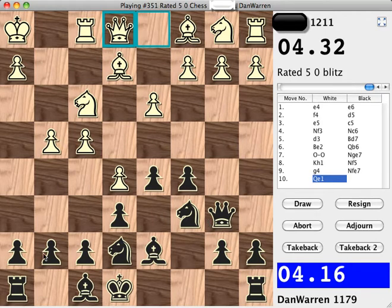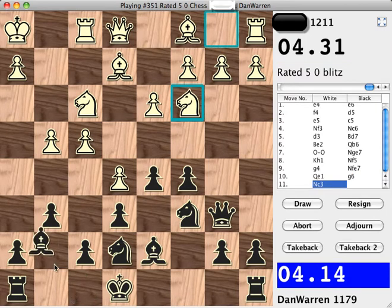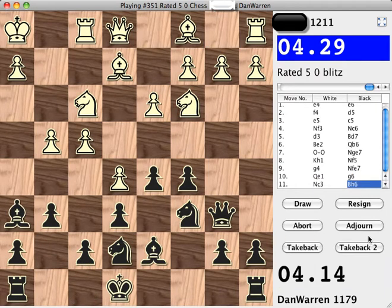Let's move pawn to G6, preparing to move the bishop. Oops — I wanted to move my bishop to G7, but I moved too quickly, so my bishop is over on H6 now. That's alright. The bishop on H6 probably was not the best, but it could be okay. Let's see what happens.